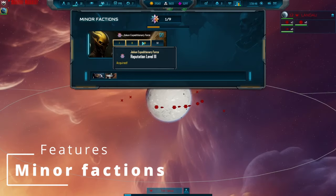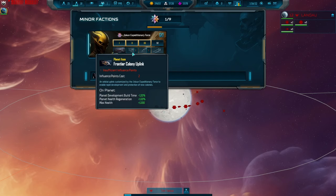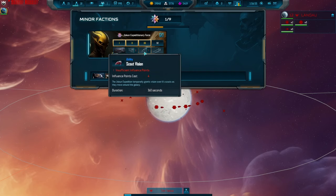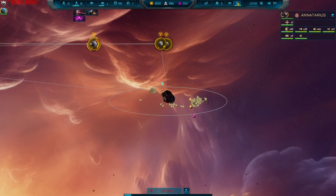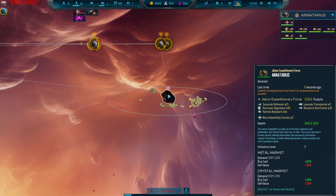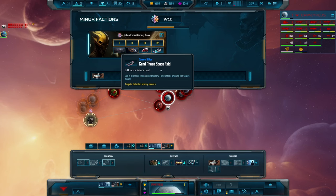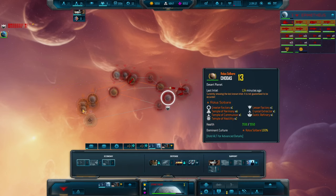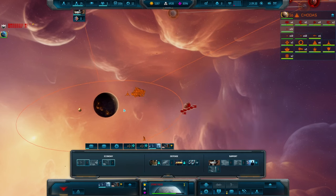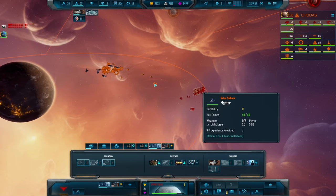Another resource available to you is influence, which is used in your relations with the independent or smaller factions. There could be several of these small independent factions within any given game — they're neutral to all player and AI controlled characters — and essentially using your influence, you can build up relations with these. It goes in tiers much like the research, and as you unlock increasingly strong connections with these factions, you gain access to increasingly powerful perks. Each independent faction has its own unique perks and abilities which you can unlock, and it's randomized, so each time you play the game you could get something new, which really adds to the variety.